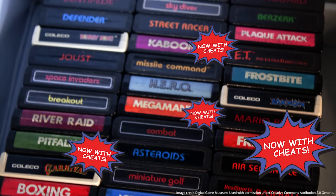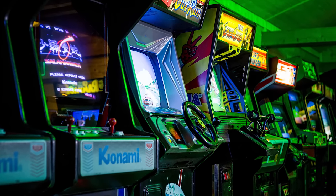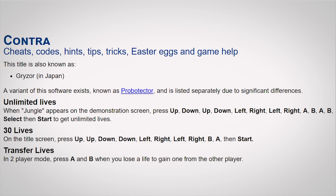Before long, developers took notice of the fact that cheat codes made their games more appealing and started actively putting them into games with the intent that players would use them. Back in the 80s and 90s, chasing down the almighty high score was the holy grail of many a gamer, meaning codes for things like infinite lives could help them reach scores that were previously unattainable. And even if players didn't care about maxing out their scores, cheats provided a new way to experience titles that a gamer had already beaten.